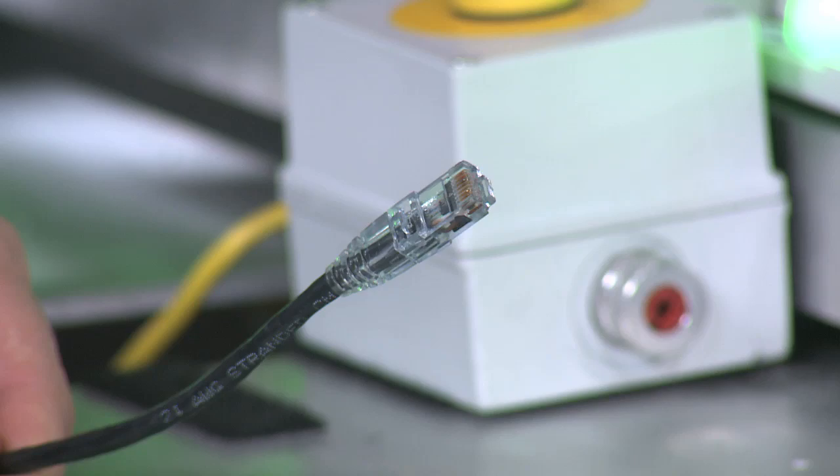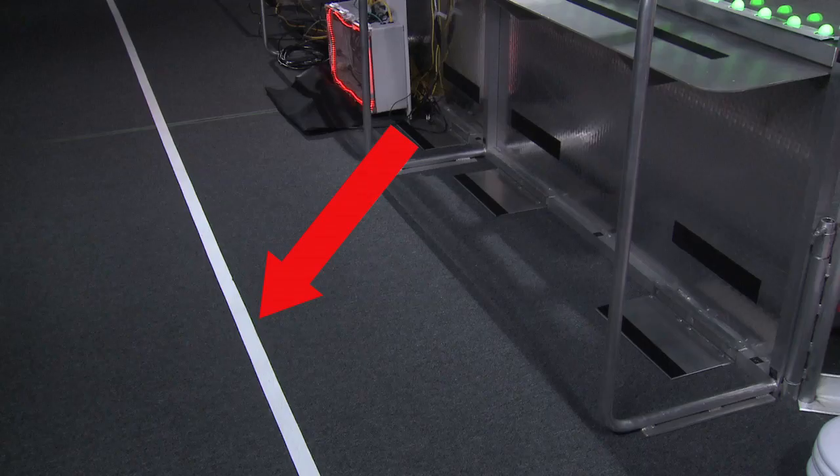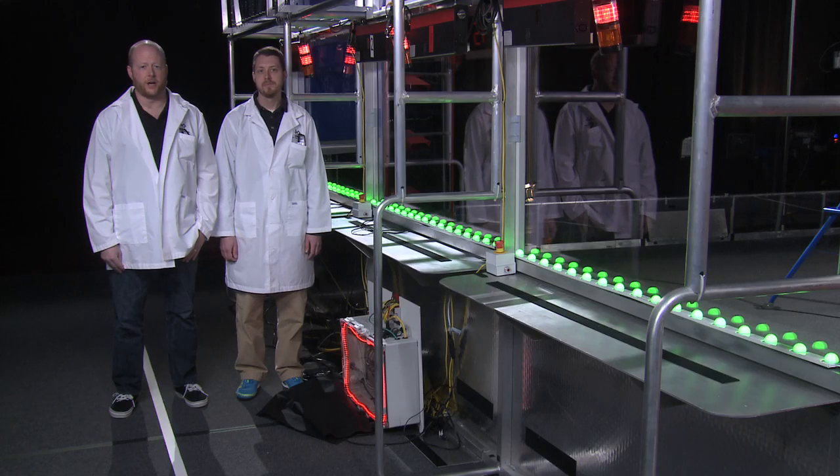There's an Ethernet cable that connects you to the field management system and allows you to control your robot during the match. The starting line is 4 feet behind the Alliance Wall — everyone has to stay behind it during autonomous mode. There's no back line this year, but you must stay on the carpet during the match.